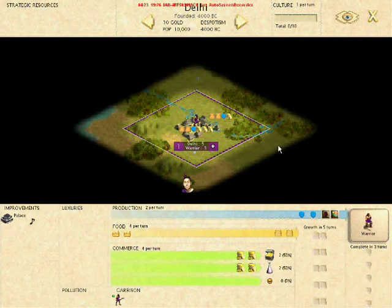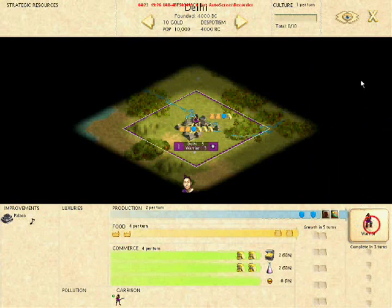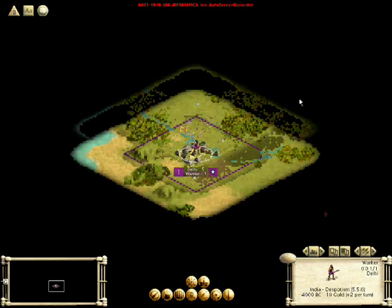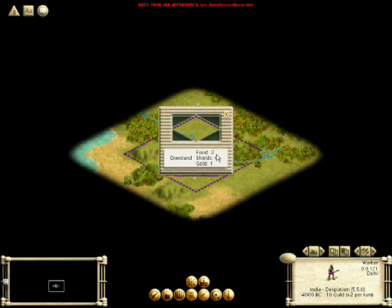As soon as we founded it, we now know more of the map. Now there's a lot of information on this screen too, but we'll get into that a bit later. This is what we are building — each city can build one thing at a time. I'm going to start with a warrior for defense of the city. It's always important to have your cities guarded.